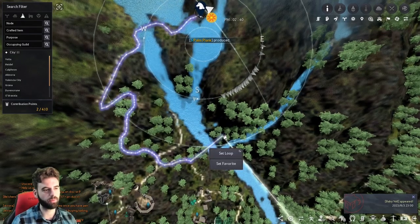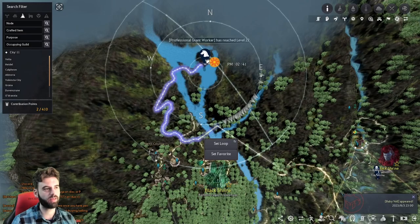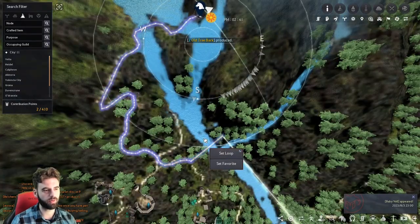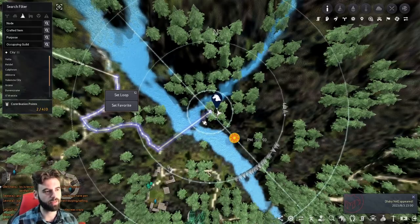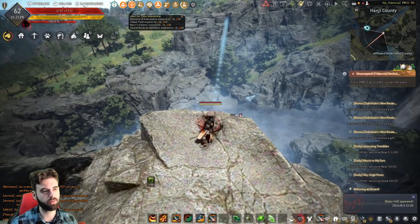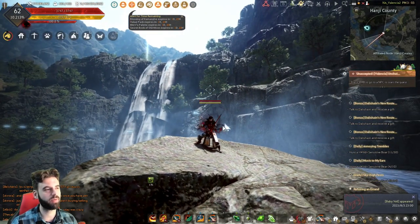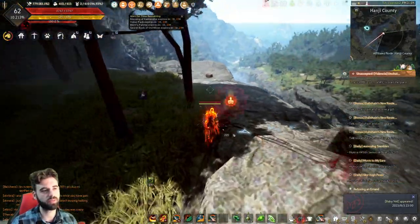The next two are located on this little cliff edge. Honestly, I don't really know how you get here without a pegasus. I guess you could keep jumping down from the waterfall above and do some jumping to make your way down here. But having a pegasus makes it way easier.